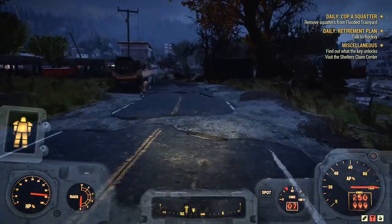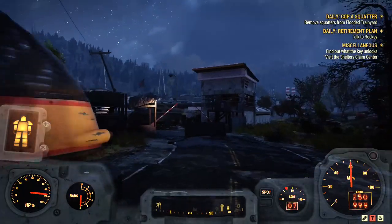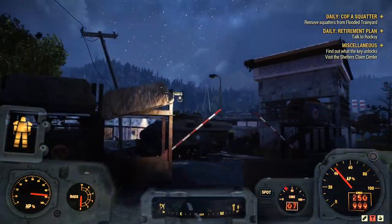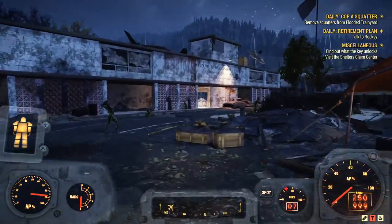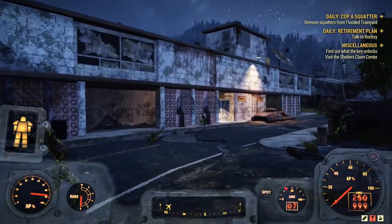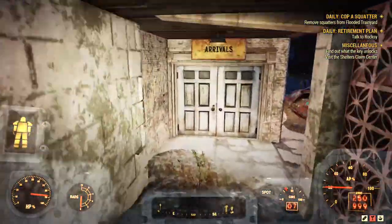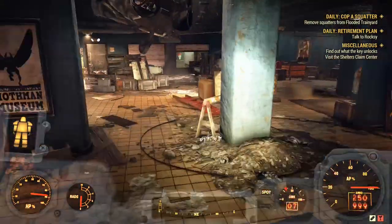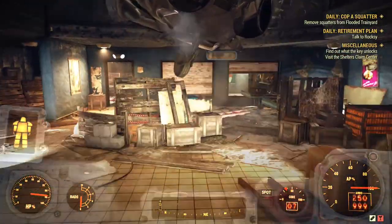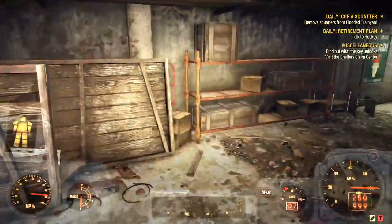What you want to do is continue this road into this building. You want to make your way in through that white door over there. Once you're inside the building, just follow where I'm going. But remember there will be some spawns in this place, so come prepared. There will be a few here and there, nothing major, but come prepared.